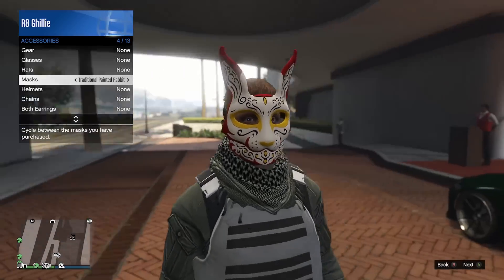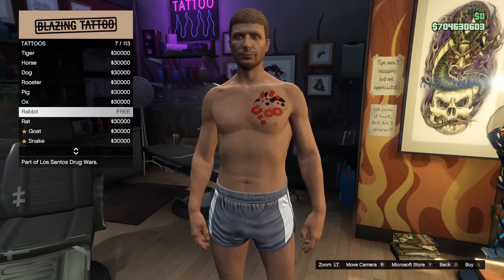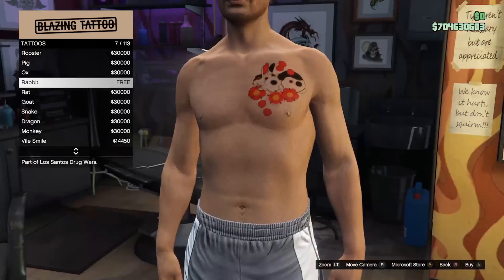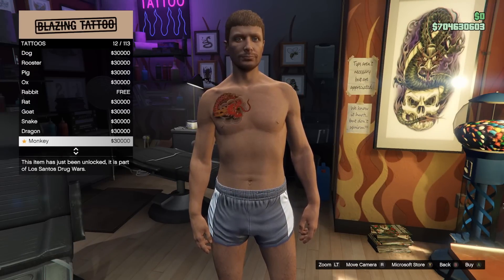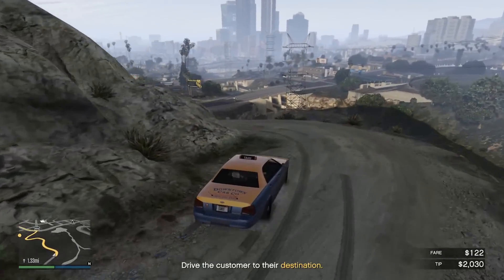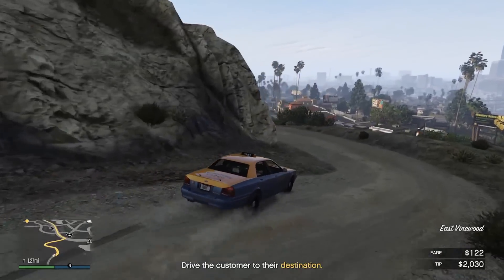The login unlocks this week are lunar new year themed — you get the traditional painted rabbit mask and some free tattoos: the rabbit tattoo and the zodiac animals tattoo. The tattoos are only available this week, so after this week you won't be able to get them anymore. I believe if you buy the tattoos and then take them off, you'll still have them in your inventory permanently, but I could be wrong. Everyone who logs in this week will also get a cash bonus of $188,888, delivered within 72 hours of login.